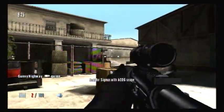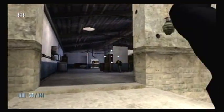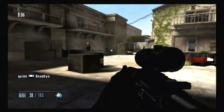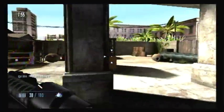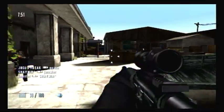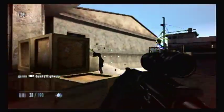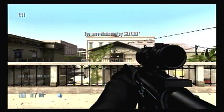I usually go for assault rifles. I was just testing out the ACOG scope a bit in this map when I first got it. Surprisingly, not many people go on this mode because you have to reach level 25 to unlock it. At level 30 you also unlock Team License to Kill, which is basically team conflict with the same one-shot setting. It's kind of weird that Team License to Kill has friendly fire on, so you're basically killing your own teammates.